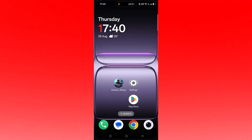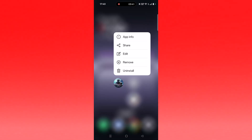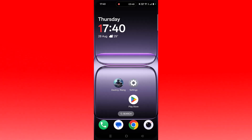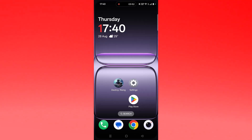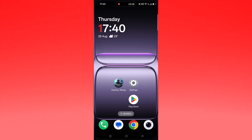The last solution, if none of the above worked, is to reinstall the Destiny Rising app. Tap and hold the Destiny Rising app icon, click on Uninstall and confirm. Then restart your device, and once your phone restarts open the Play Store and install the Destiny Rising app. Then launch the game and check if your problem is fixed.